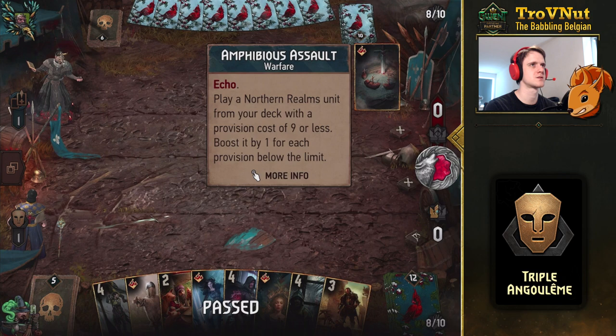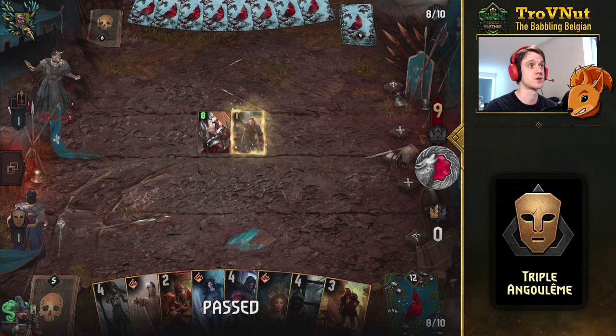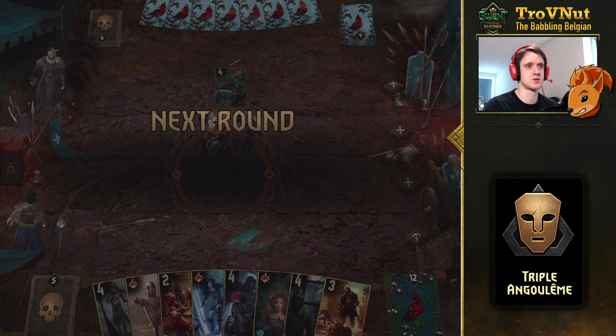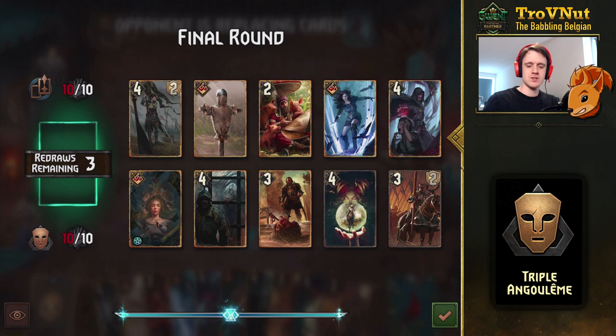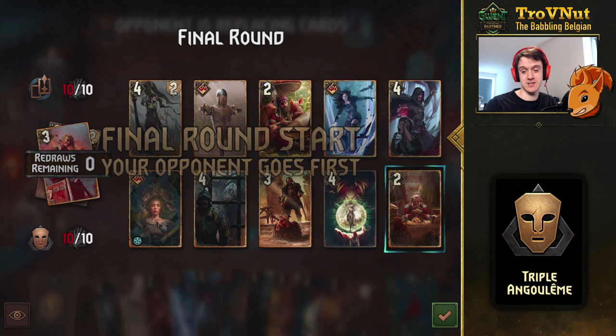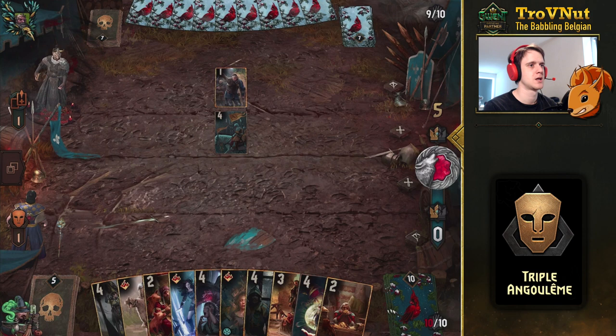They're going with Amphibious Assault — makes sense, all the echo cards. I should probably keep in mind that I want a Diviner to purify Donimir. Ask and you shall receive. Let's get rid of that Heavy Cavalry — we get Angoulême again. It's really too risky to use her here. So let's just get rid of Angoulême and get another Heavy Cavalry. Opponent goes first, so we can play rather reactively.